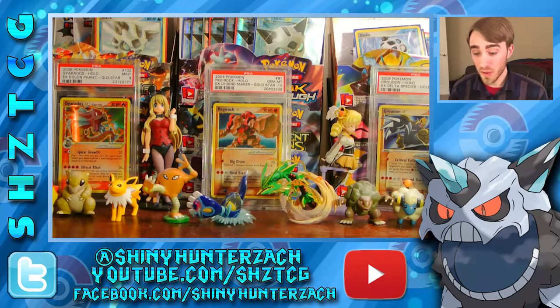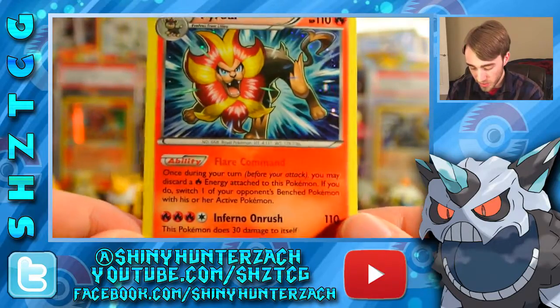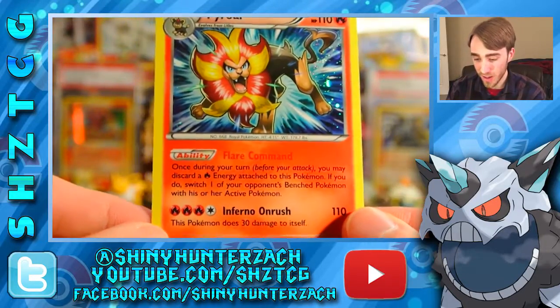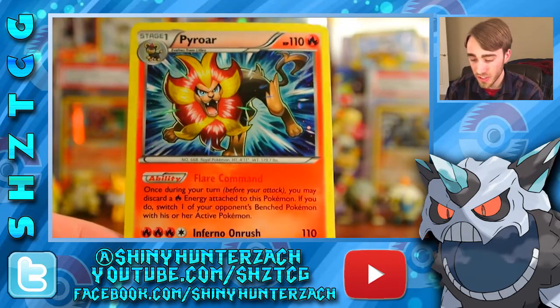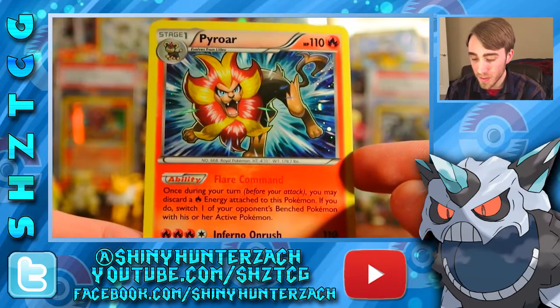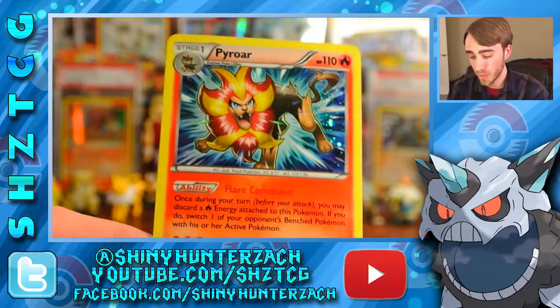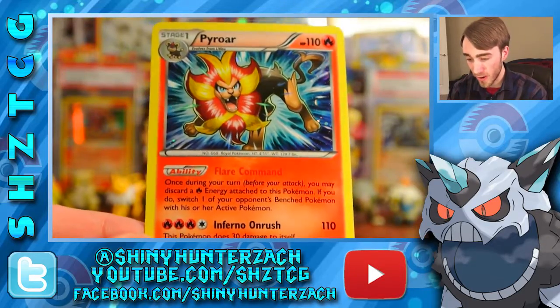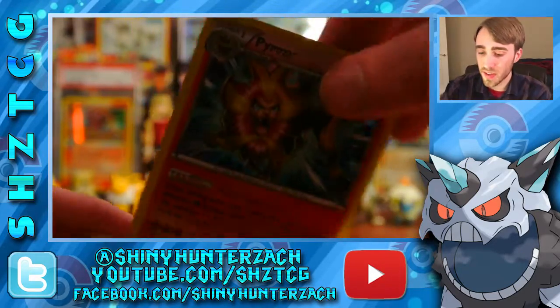Alright, so I've got everything opened up. Let's go over the card first, which is this Pyroar holo — really nice looking card, actually useful in fire decks. This Flare Command basically says you can discard a fire energy attached to this Pyroar, and you can basically use like a Pokemon Catcher or a Lysandre effect and bring one of your opponent's benched Pokemon up to their active position. So that's really cool. The attack's not great, but the ability is what really counts.